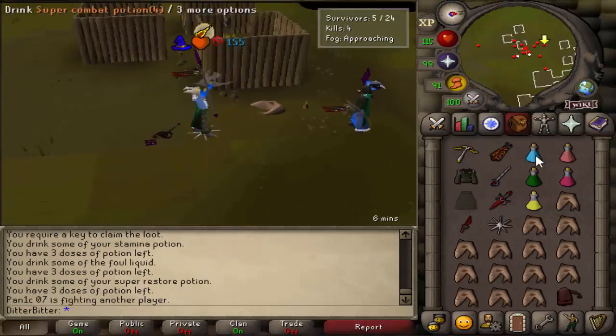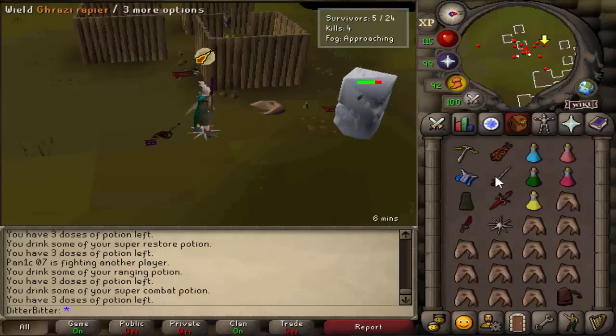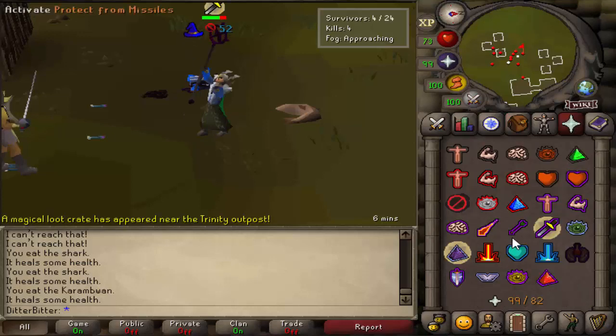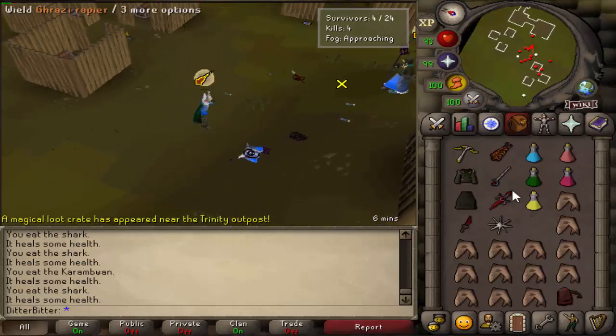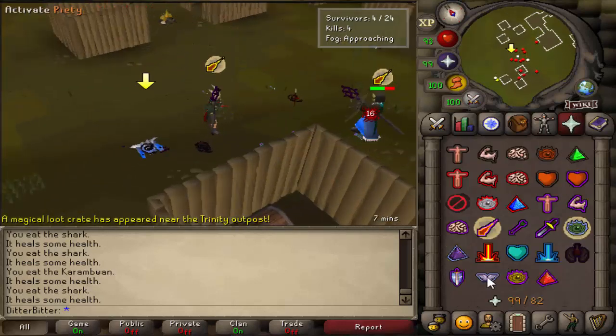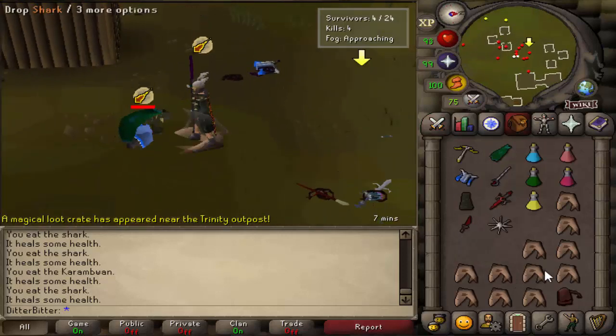He's got an Ahrim's staff as well. Good luck panic. I've got my public off — if he's trying to say something to me I'm not trying to get 73'd right now. You know what I mean — I am not trying to get 73'd. DDS — oh my god, holy!